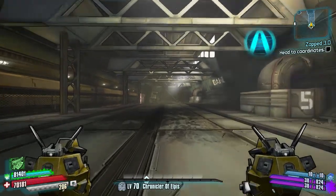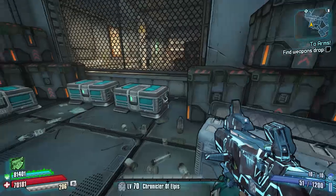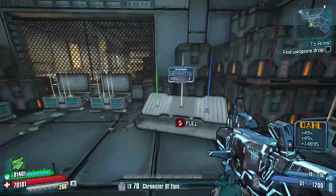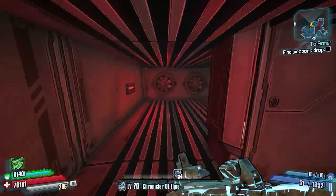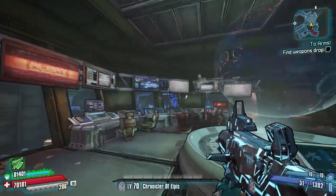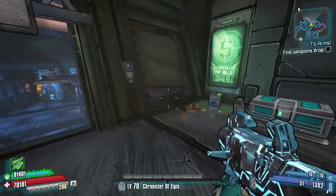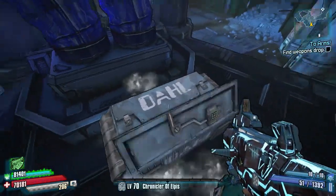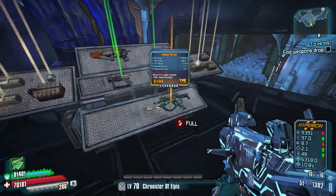Starting off at number five, we're in Sub Level 13. It's a nice little map — a couple of stalkers running about, not too many enemies, a couple of big chests and some small chests scattered around the map. The main reason I like this map so much is the side mission where you fight ghosts with a little weapon — it's like a little Ghostbusters easter egg. All in all a really good map, and that's my number five.